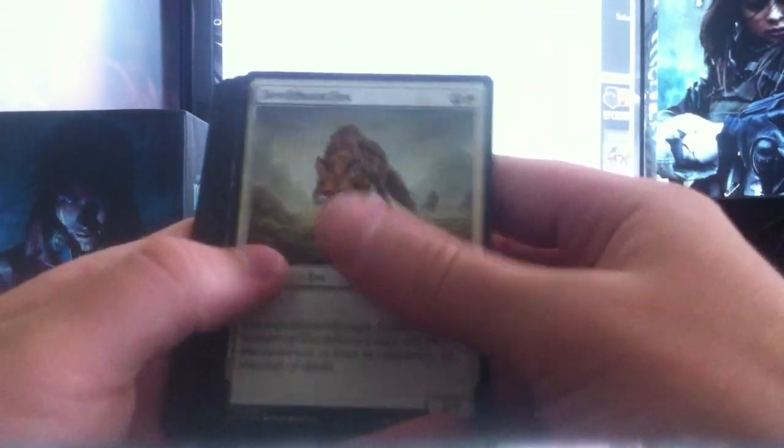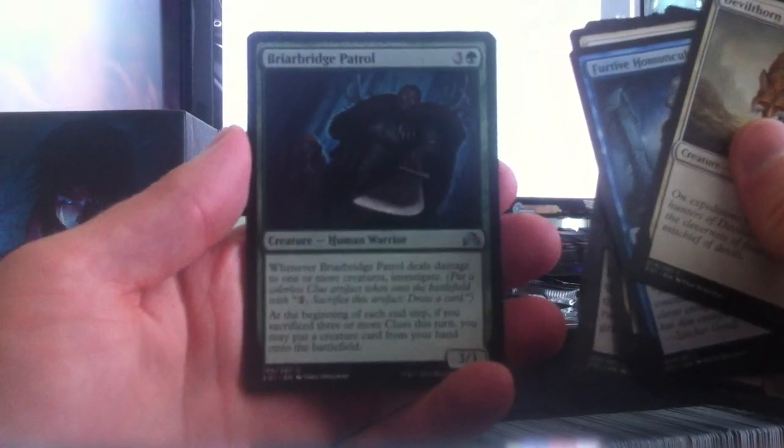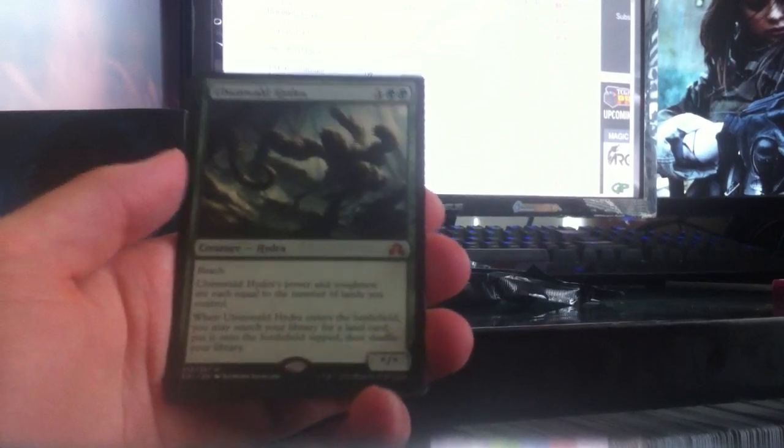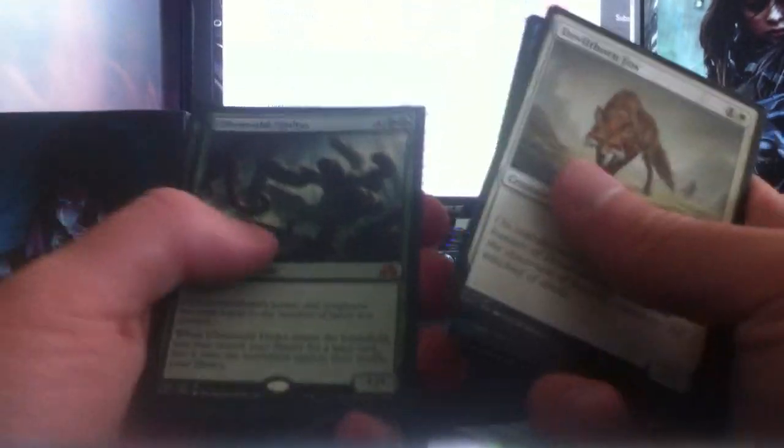I wouldn't mind a nice money card — maybe another Mythic. A Planeswalker would be great, a nice flip rare would also be nice, maybe a Westvale Abbey. Something to get the value in these packs. Pack five has no rare or foil — we have Briar Bridge Patrol, Incorrigible Youths, Fleeting Memories, and then Oldenwald Hydra — a second Mythic, which is good for a fat pack. This one's actually worth a few bucks, not too much. I would have liked an Avacyn or something. And a Neglected Heirloom.